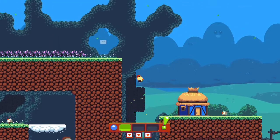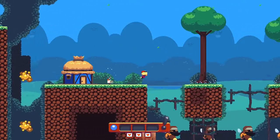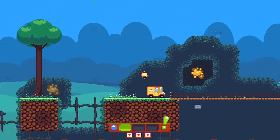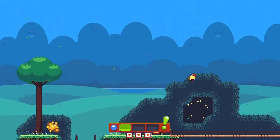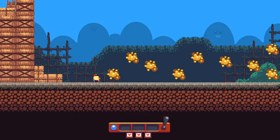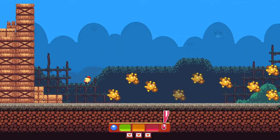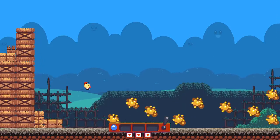There will be levels where you're timed to do something — not like a timer shows up, but there's something chasing you very often. Also, you can drop through platforms. Remember, you can't go above the three or it'll just automatically shoot you, so you've got to be careful about that.